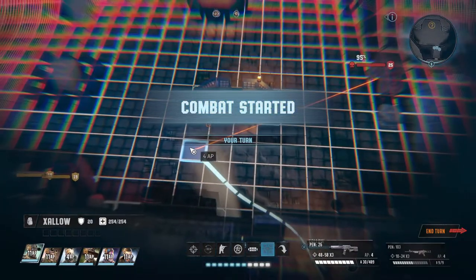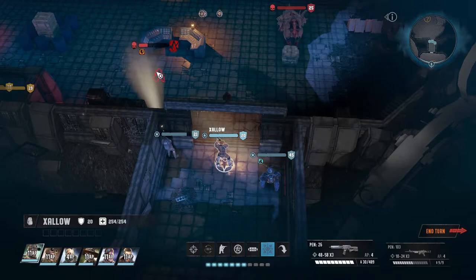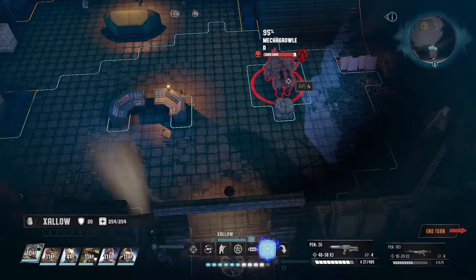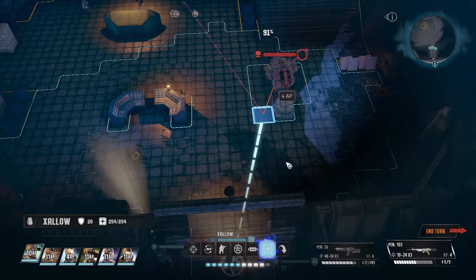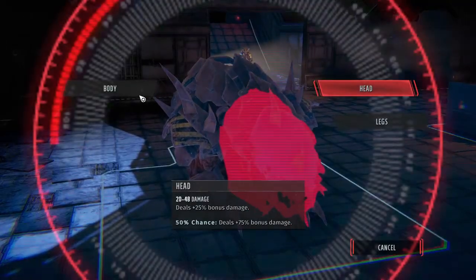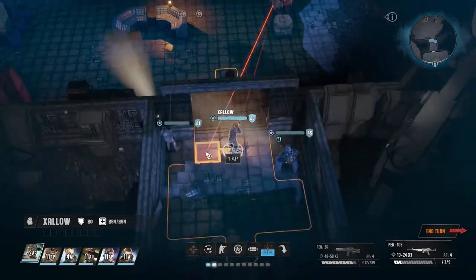Alright. Salo — he's gone. This mecha growler has a lot of armor. If we switch to this, then we get extra damage, and we can hit it in the body to reduce the armor.